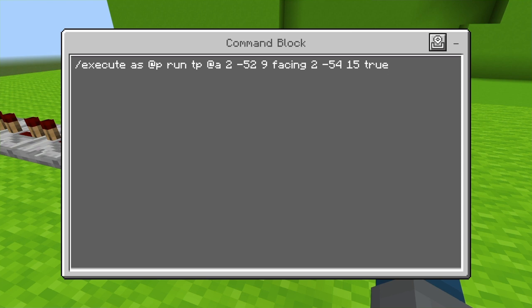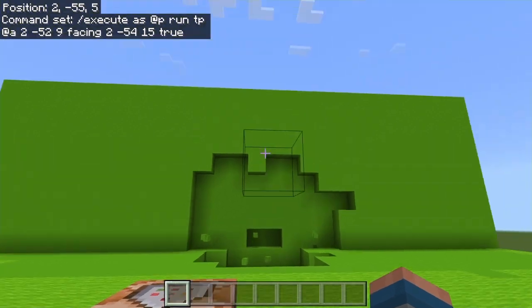So you go into the command block, press the plus button — you can pause the video here. The execute command makes it work a bit better.